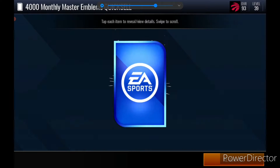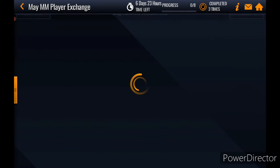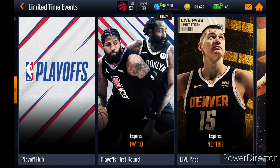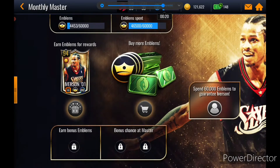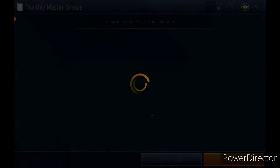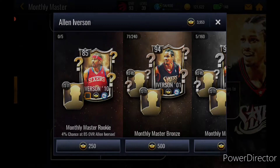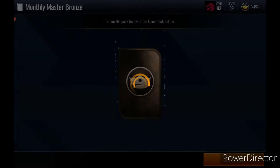4,000 monthly master emblems — but that's not the highlight. There's a reason we're getting these emblems. Welcome to my life 2.0. Let's go boys, we will be claiming the 92 overall Allen Iverson. Unfortunately I won't be able to get the 94, but if I do get the 94 I'll be pretty hyped.